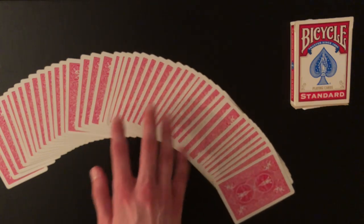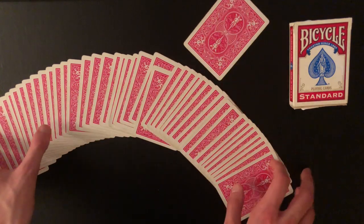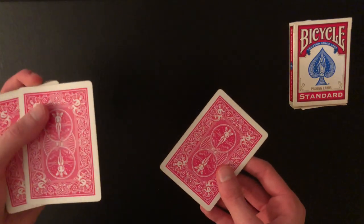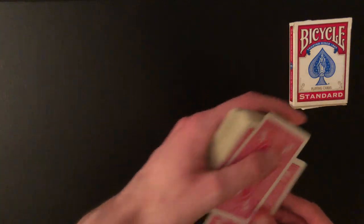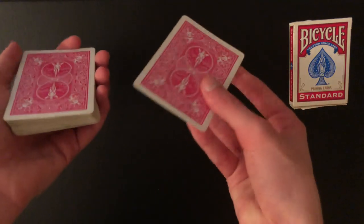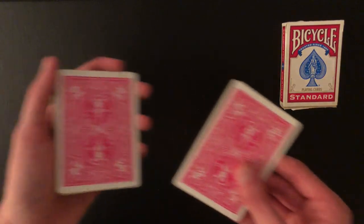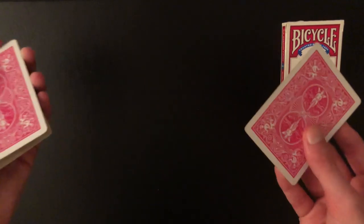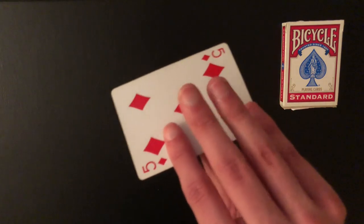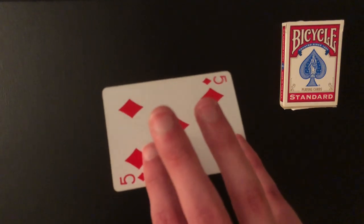Spread the cards on the table and have the spectator touch any card in the pack — tell them not to look at it because it's going to be a mystery card. Now take this card and switch it out for the top card using a top change. For a quick explanation: you want to put the box to the right of your body because you're going to turn your entire body to the right. Push off the top card with your thumb, and hold the selection with your index finger, pinky, and thumb.